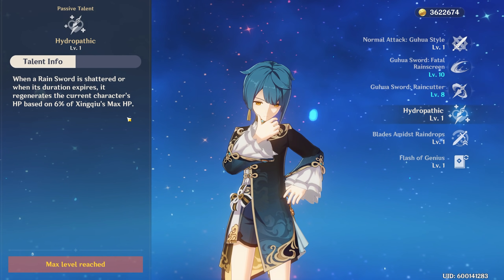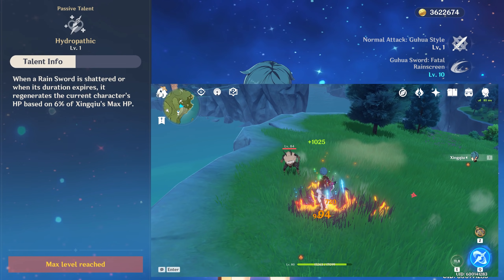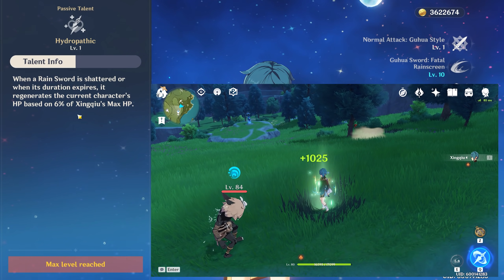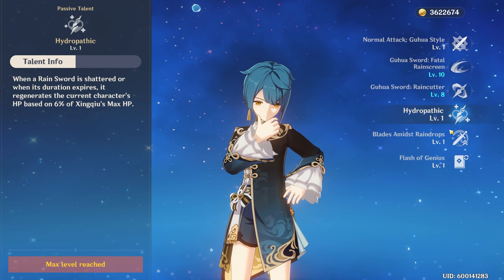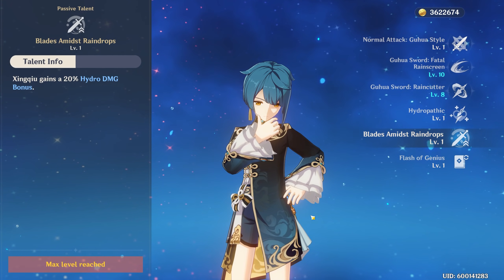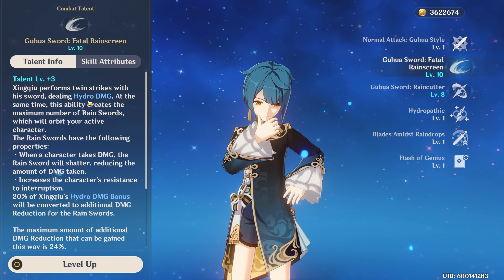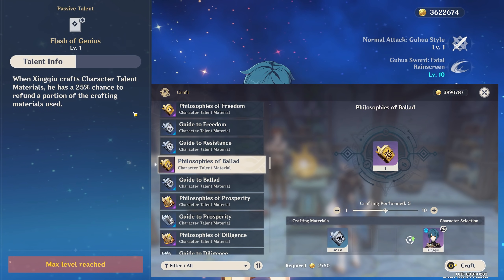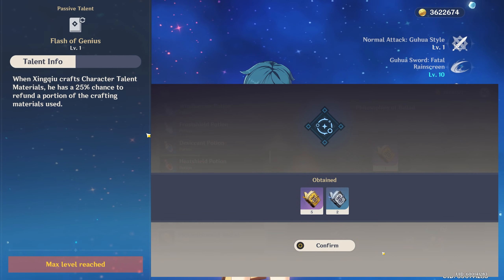Now let's move on and take a look at his passive talents. His first passive talent is Hydropathic. This talent makes the rain swords generated from his elemental burst scale even better. Whenever a rain sword is shattered or whenever the duration expires, the character on the field is going to heal for 6% of his max HP per sword. His next passive talent is Blades and Mist Raindrops, where Xingqiu is flat out going to get 20% more hydro damage bonus — leading to his abilities dealing more damage as well as increasing the damage reduction from his rain swords. And lastly, whenever you craft talent materials, he's going to have a 25% chance of refunding a portion of the materials used, saving you a ton of resin.